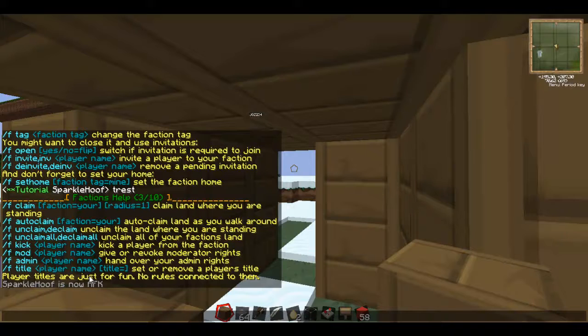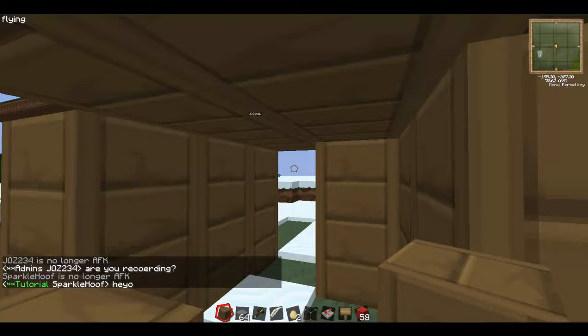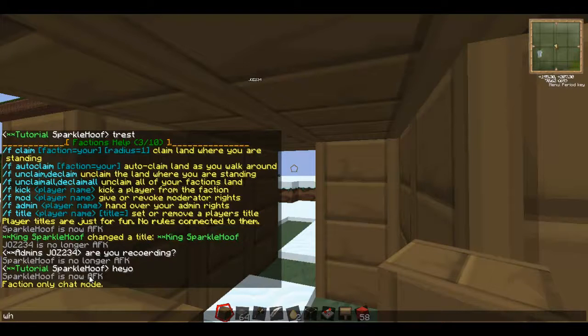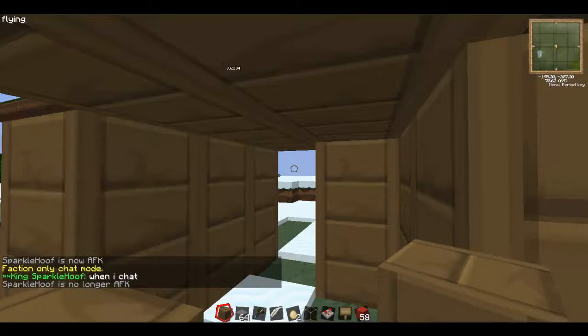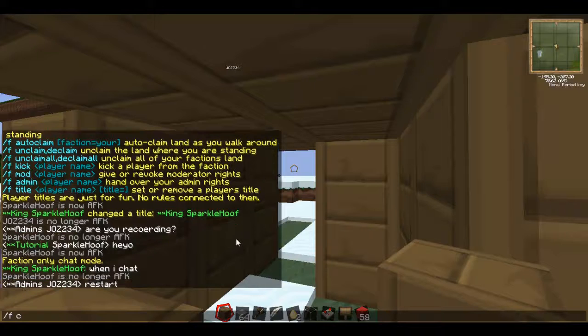F title. So for a player's title — if I do slash f title and then I say 'sparkle hoof' and then the title 'king' — it now says 'king sparkle hoof.' When I do slash f c f to get into faction chat and I chat, I get a prefix and it says right there: king sparkle hoof. Just fun little things.